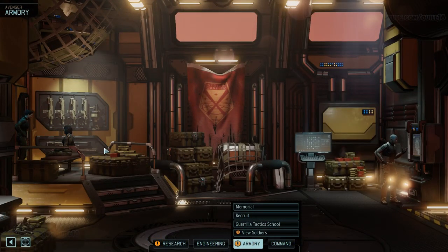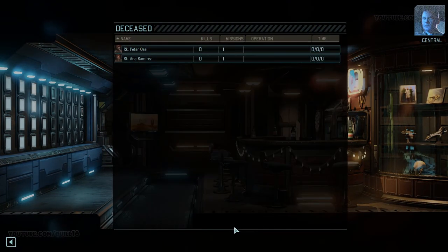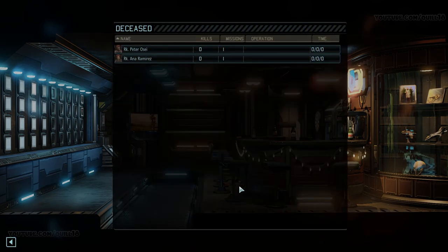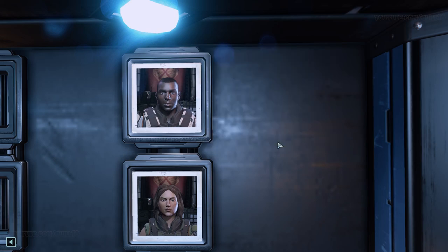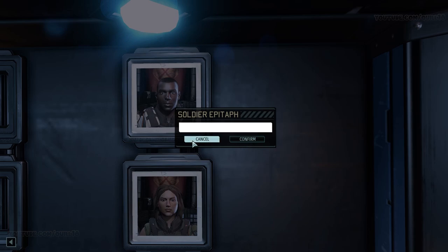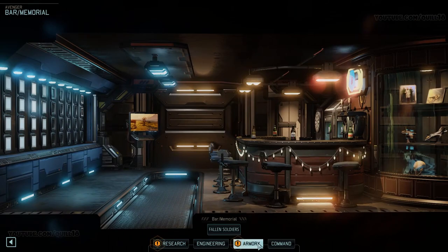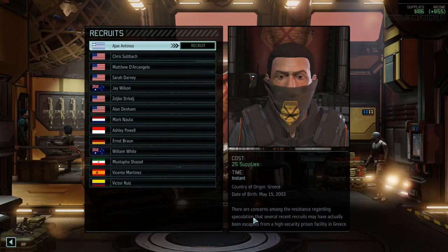We were able to play through the initial tutorial mission, followed by the second mission immediately after the tutorial. But we weren't recording those. We then loaded up a save and we're going to be playing two missions: a Guerrilla Ops mission, which you'll see in this video, and a Black Sight mission in the next video. There are certain things we weren't able to show you - I'm not going to be able to open the research lab, as they've got some surprises there they're still waiting to reveal. But other than that, pretty much free to roam around this entire vessel.